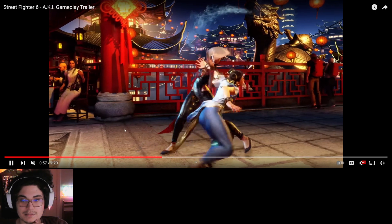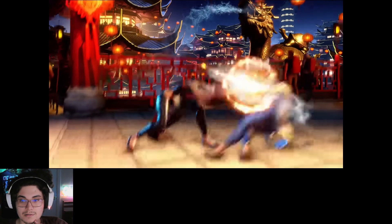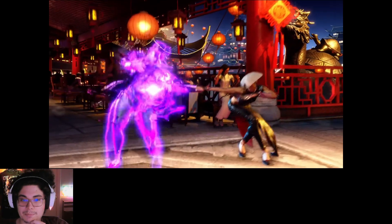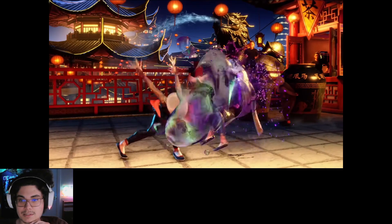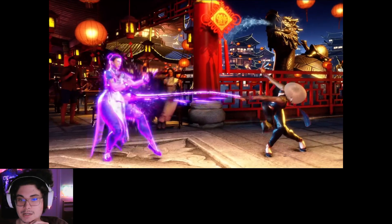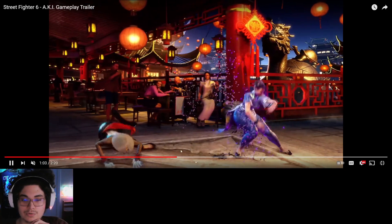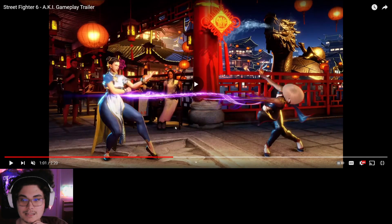It would be ridiculous if she got poison from the grabs — but she doesn't, thank goodness. She's got bubble projectiles, which is good and bad. A slow projectile means she can follow it up, kind of like a slow Sonic Boom from Guile, and get that pressure. Look at that — that's going to be hard to deal with.